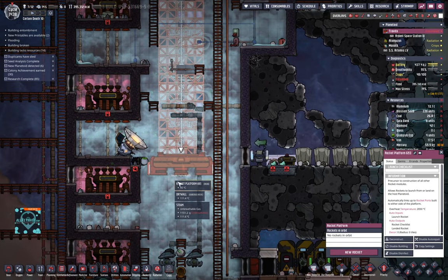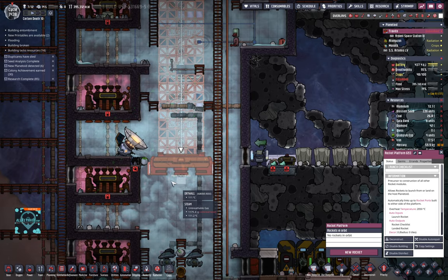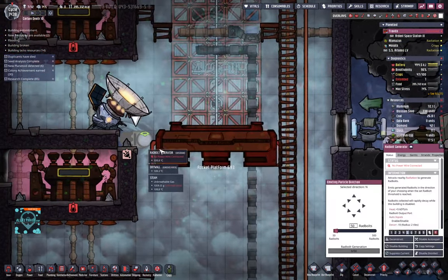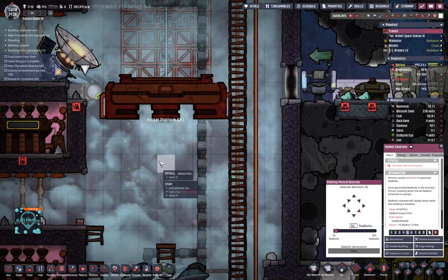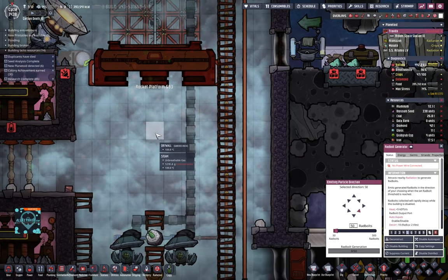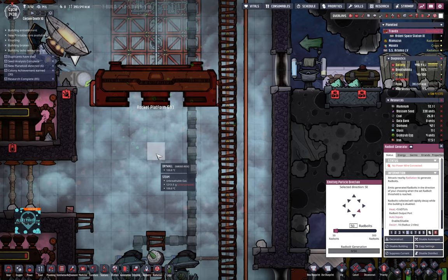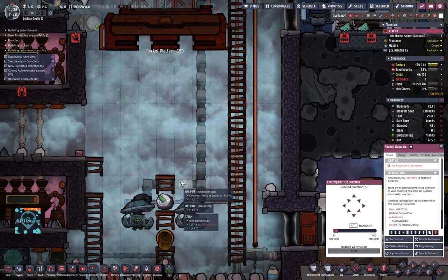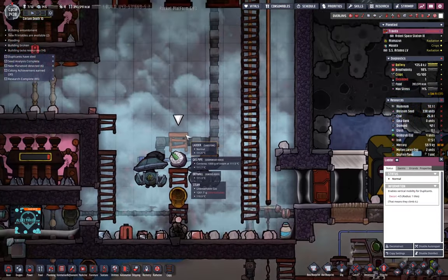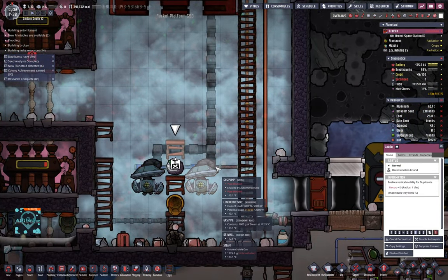We're going to deconstruct the rocket platform and build an engine — oh, we cannot. Just send over the research things, that's what we're going to do. The engine is then going to be here. I don't know how this adds up with the height and everything. We could deconstruct this ladder just in case.